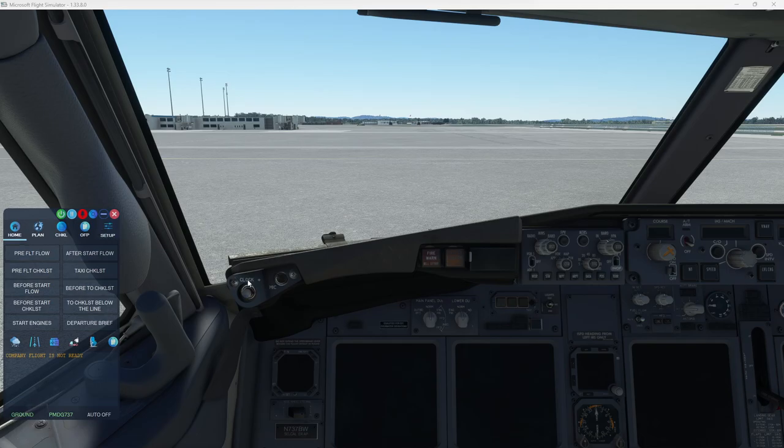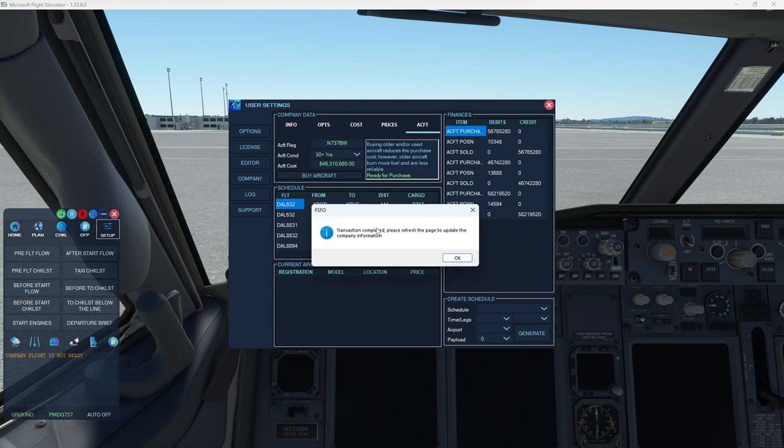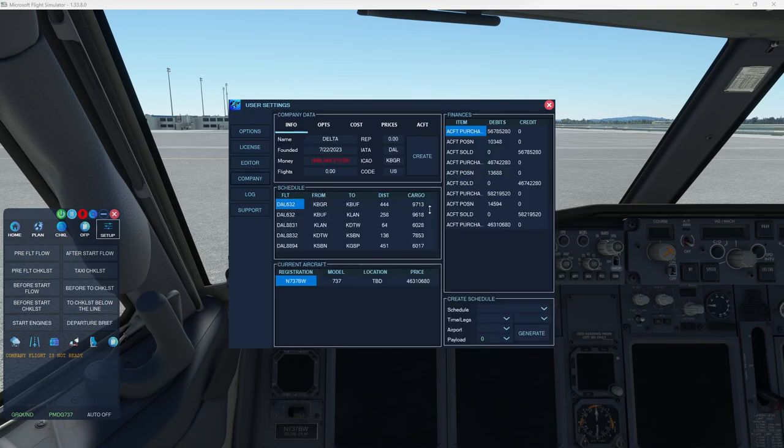We can go back to the company, go back to aircraft. I'm going to buy an older aircraft. When you buy an older aircraft, the maintenance costs are going to be a little bit more, it'll burn a little more fuel, and if you have random events on, there are going to be more random events. There is a downside to paying half the price — a 737-7 would normally cost you $85 million, but we're at half that. Let's go ahead and buy it. Transaction completed. Please refresh the page. And there we go — $46 million in the hole.